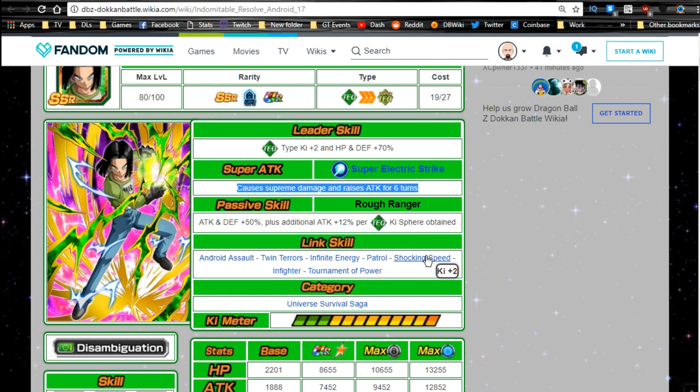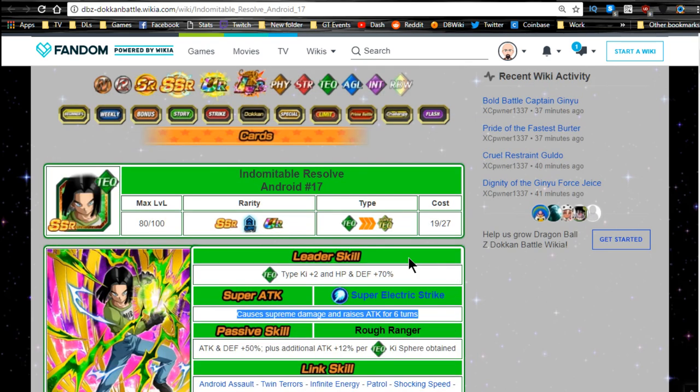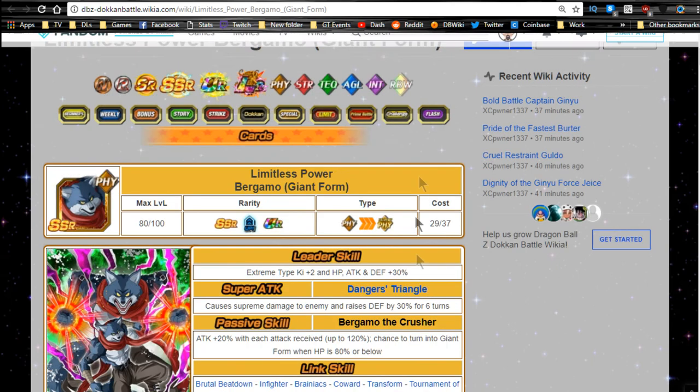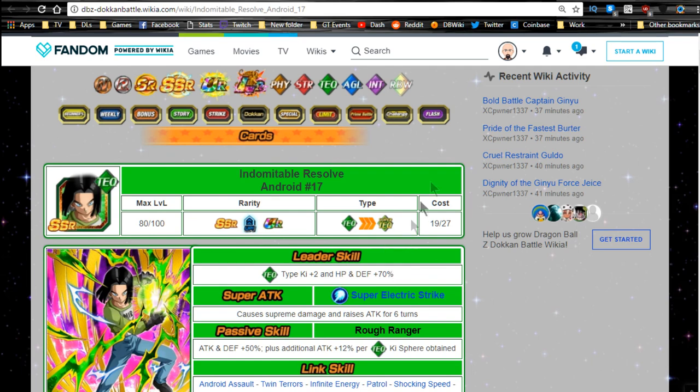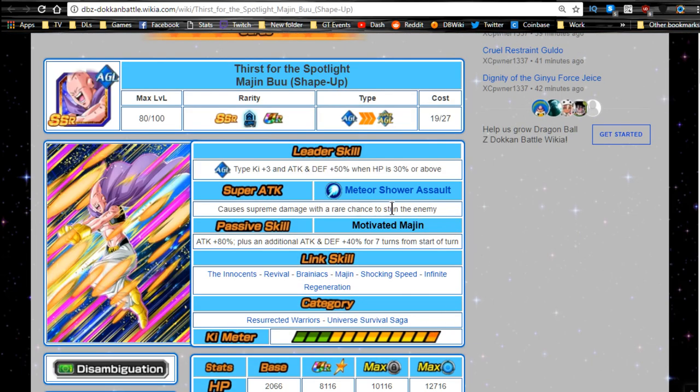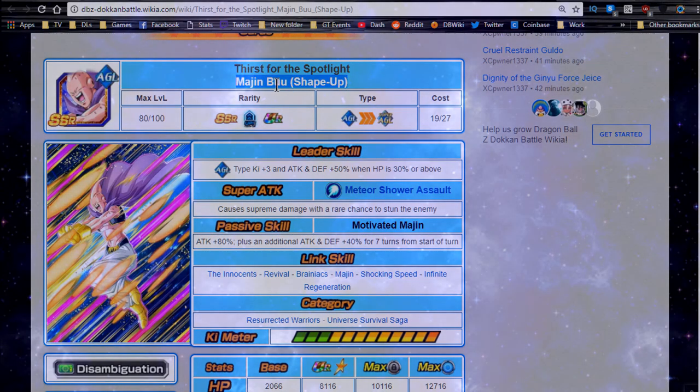Bergamo is tough given he's extreme type — good luck finding links. Android 17 is my personal favorite for his self-buff. Topo is really cool for support, and Boo is also good — I'd like to have him, though you can't grind up his super attack. Anyway guys, that's it for today — hope that was helpful and informative. Make sure to subscribe if you're new, and I'll catch you all later!